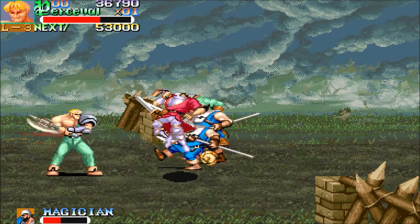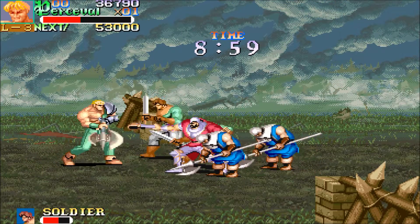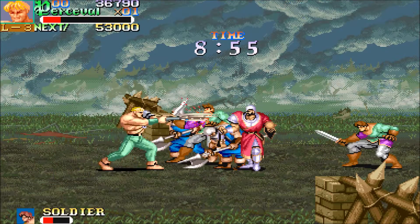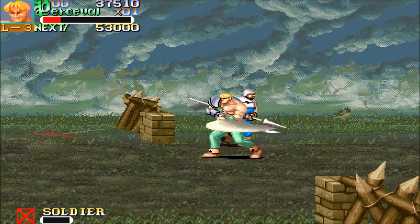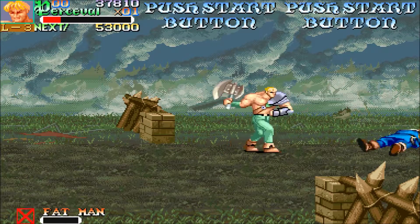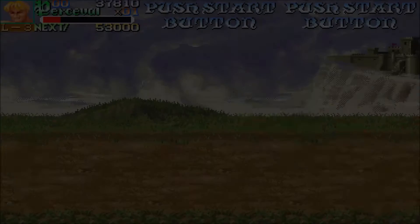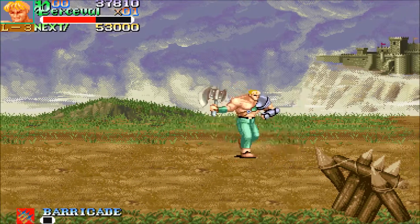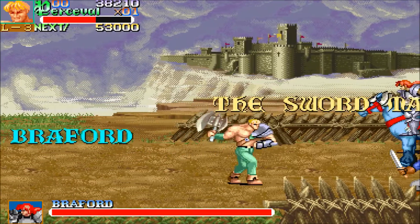I tried pressing the third button - I couldn't remember if you get a special move or not, but I don't think you do. Although if you press jump and attack at the same time, like most Capcom side-scrolling games, you get some kind of energy-wasting super move that gets all the people around you.